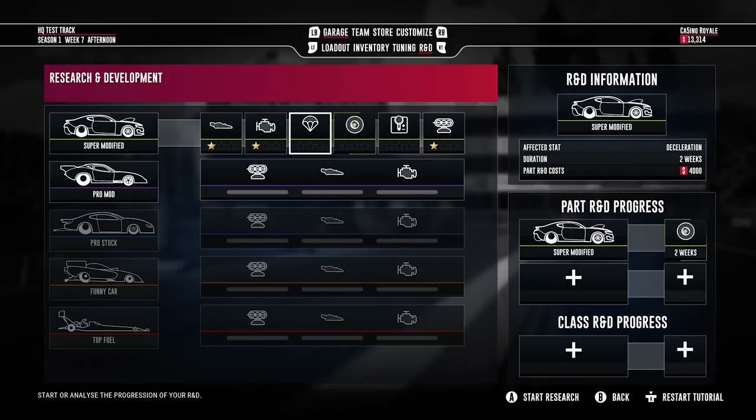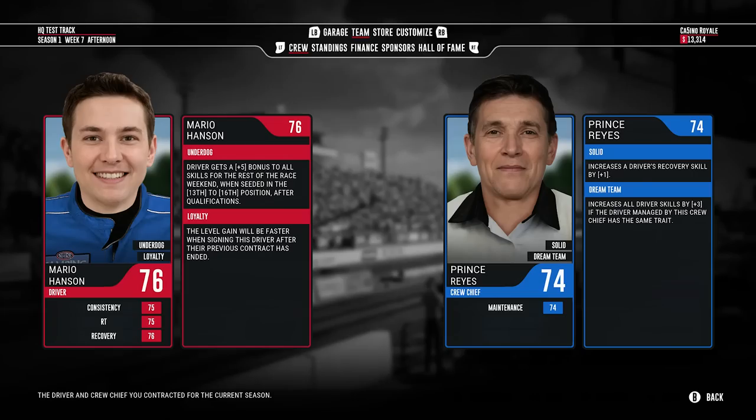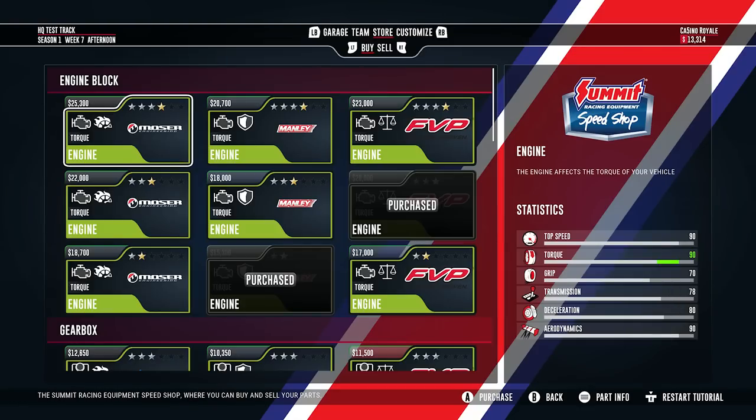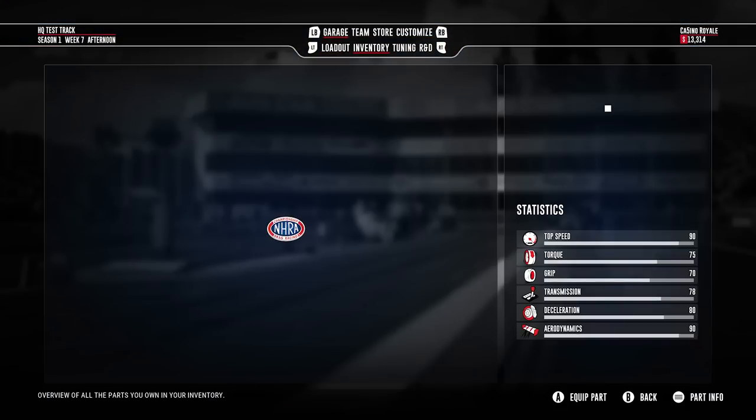You've got R&D so you can improve your stuff as you go — I'm currently trying to improve my tyres. As you'd expect, as you go through a season you can change out your team, get different drivers and different managers with various bonuses. You can buy bits and pieces for your car and try to improve it. I've got 13,000 but I'm trying to save money because it costs 150,000 to go up to the next tier, and I keep spending money getting my car better.